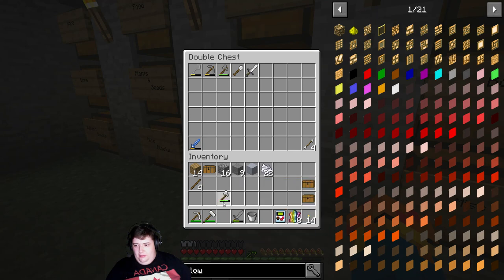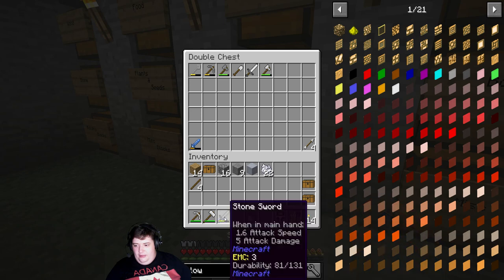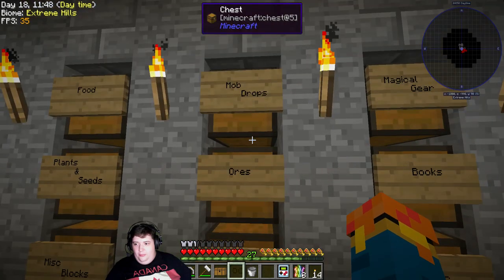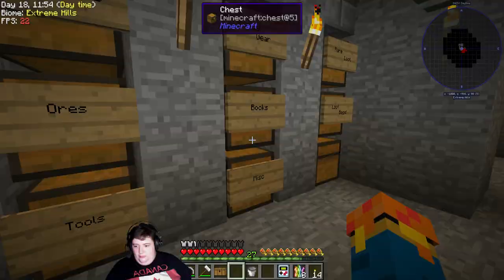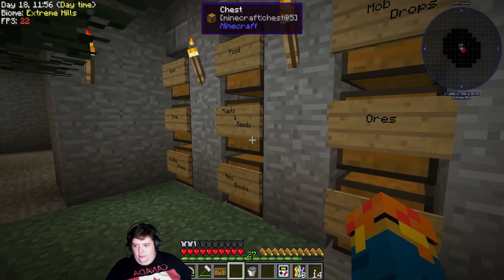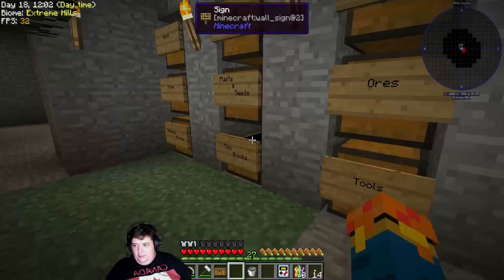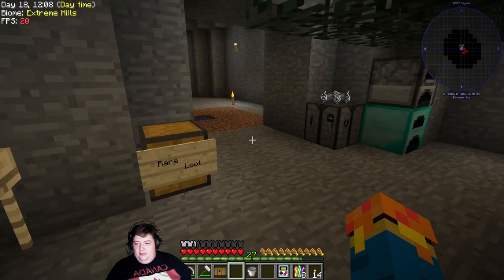I'm going to put my other sword away, and the axe too — I don't foresee needing the axe or the sword anytime soon. We'll do our middle-of-the-episode loot opening. Bone meal goes there, clay goes under miscellaneous blocks. This stuff is from opening loot bags. Just a common one so far.